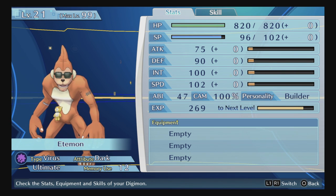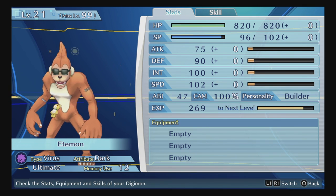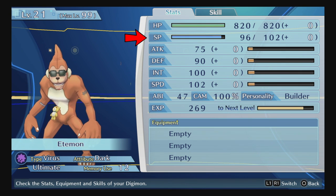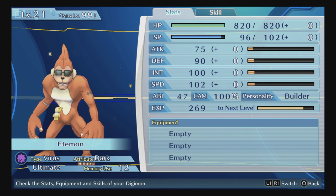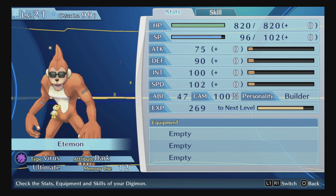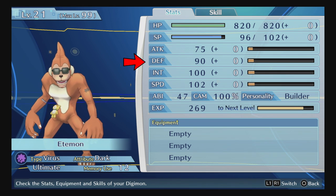First, let's look at your Digimon screen — what all the stats and numbers mean. Starting from the top: HP is your standard health hit points. SP is your special points or mana, used when using skills or magic abilities — the higher it is, the more abilities you can use. Attack affects your normal attack and any physical damage from abilities or magic that says 'physical damage' — those reference your attack stat.